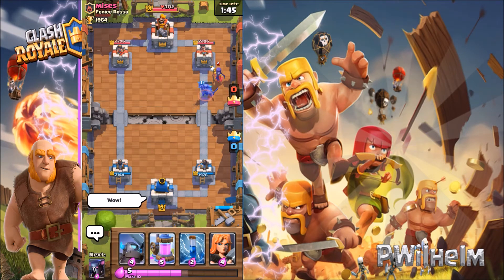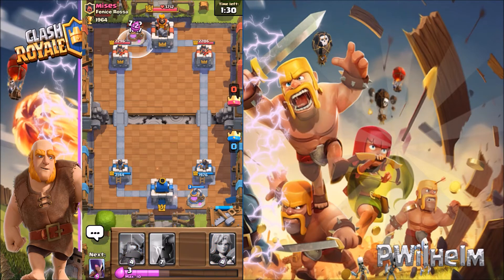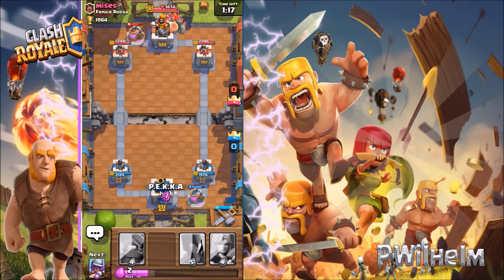Let's see if I can do some damage on the tower. I just made a mistake — I used rage and that's not worth it, I should have saved it. Anyway, I'm gonna put down an elixir collector again and zap it just for fun. Now I'm thinking about placing my Pekka — I'm just gonna do it. He got that golem again.